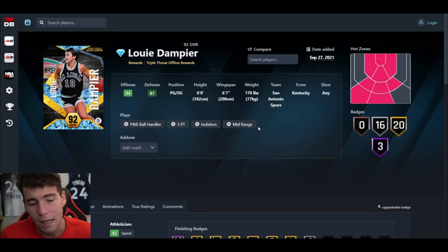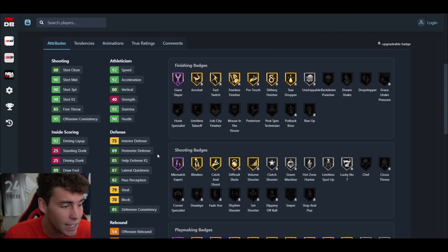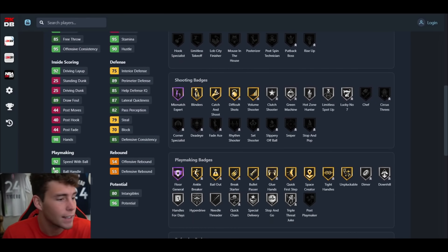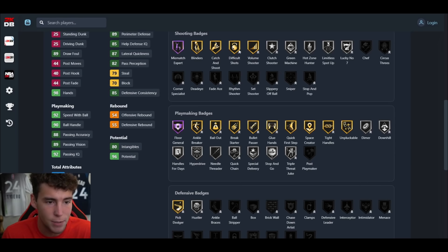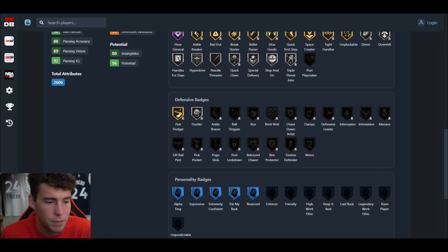The first thing to know about Louis Dampier is he's six feet tall. Normally in past years when Dampier has been out he hasn't been very usable because of that height, but six-foot point guards are still usable in MyTeam right now. Six-seven wingspan is solid. Hot spot from the top of the key and the left hash, 93 ball, can't dunk but that's okay, 92 speed, 90 ball handle, 92 speed acceleration. The 75 interior is actually very solid. 89 perimeter defense, 87 lateral quickness, Hall of Fame mismatch expert, some good shooting badges, Hall of Fame floor general.